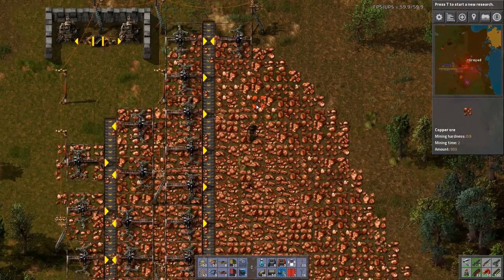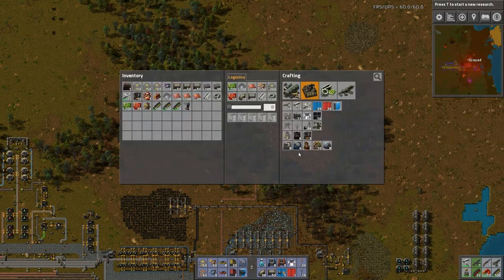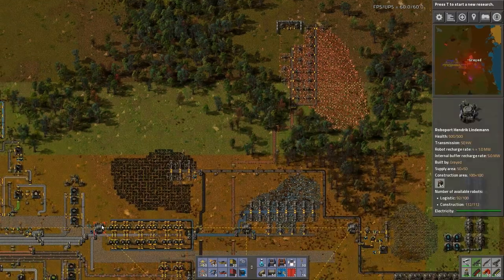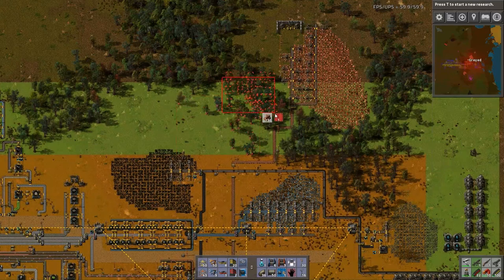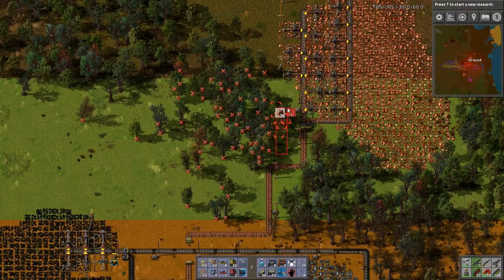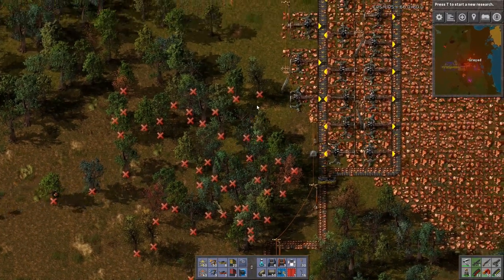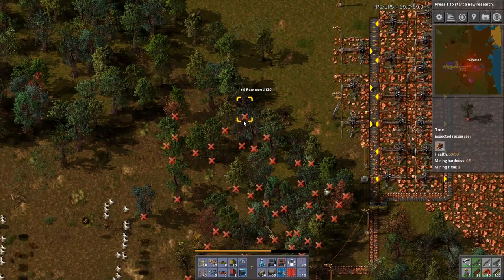We'll worry about balancing stuff later — well, one small concession to balancing. We will do that to actually get it to saturation. So let's come up here, one more medium electric pole here, and another one right about there — that should get all of the miners going. This is definitely going to ramp up the pollution footprint on this side of the base. Am I inside construction range up here? I doubt it — yeah, I'm not.